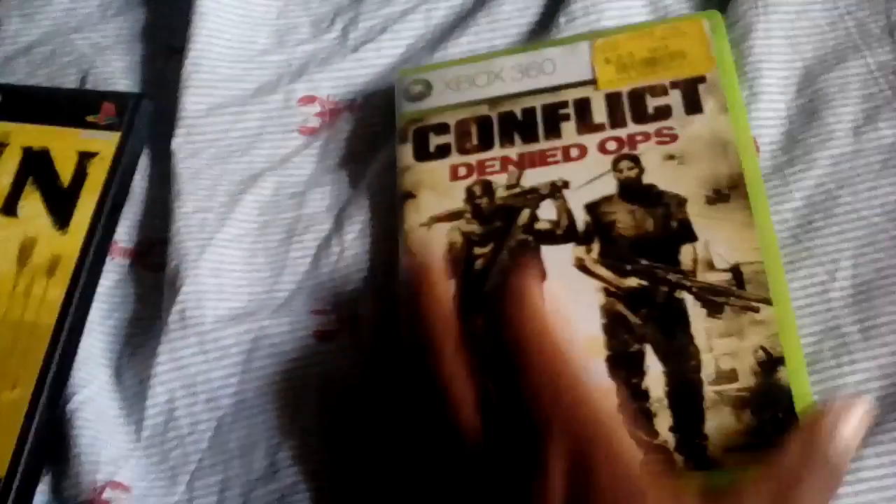Also have Black for PS2, with manual. For the 360, these were like two dollars, not that much, and they look like pretty cool games. Mostly got shooters — Icon, Death Down — this one doesn't have a manual but that's alright, I'm gonna play it anyway.